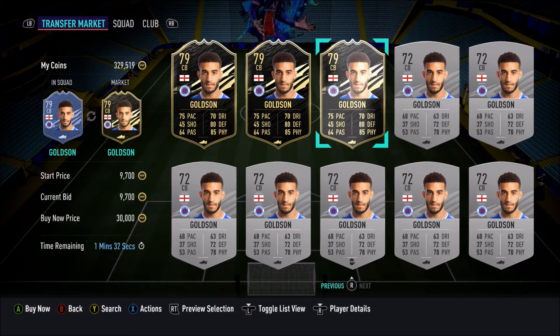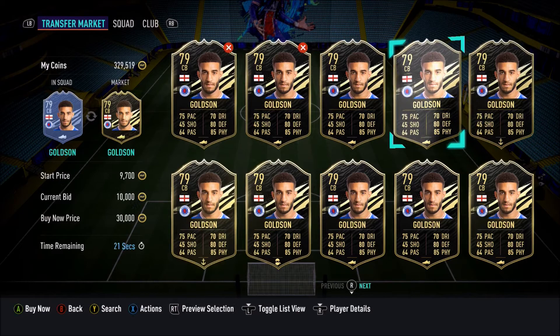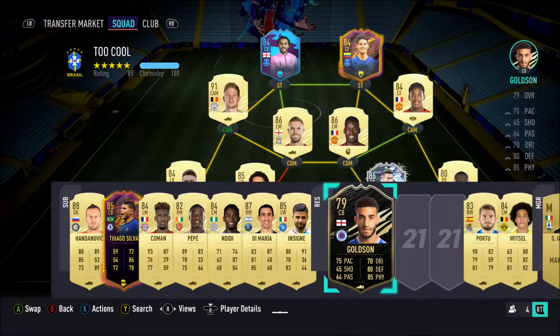Alright guys, welcome back to another vid and this is the Conor Goldson InForm Player Review. I thought I would just do a quick introduction here on the difference between his normal card and his basic. So it's an increase of 7, his defending has got 8 better, his physical has got 7 better, his passing is 11 better, his shooting is 8 better, his pace is 7 better and his dribbling is 7 better. It's definitely a massive improvement and it actually is a good card.